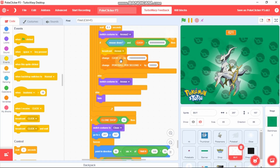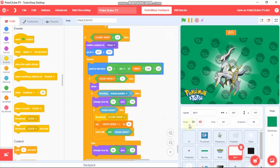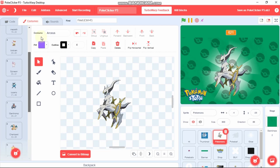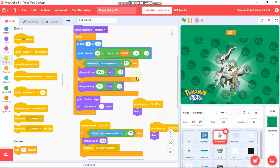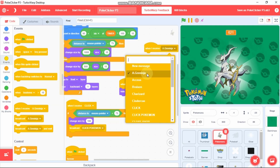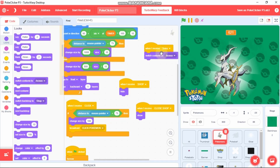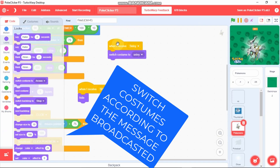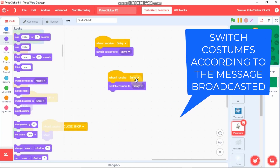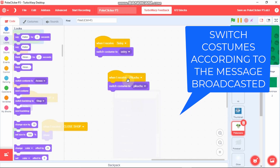You don't need to add this for the close button since it's the close button. Now click on this Pokemon sprite where you uploaded all your Pokemons or characters. Now, when I receive Snivey, we just need to switch costume to Snivey. Duplicate this block and add it to every other broadcast you did.